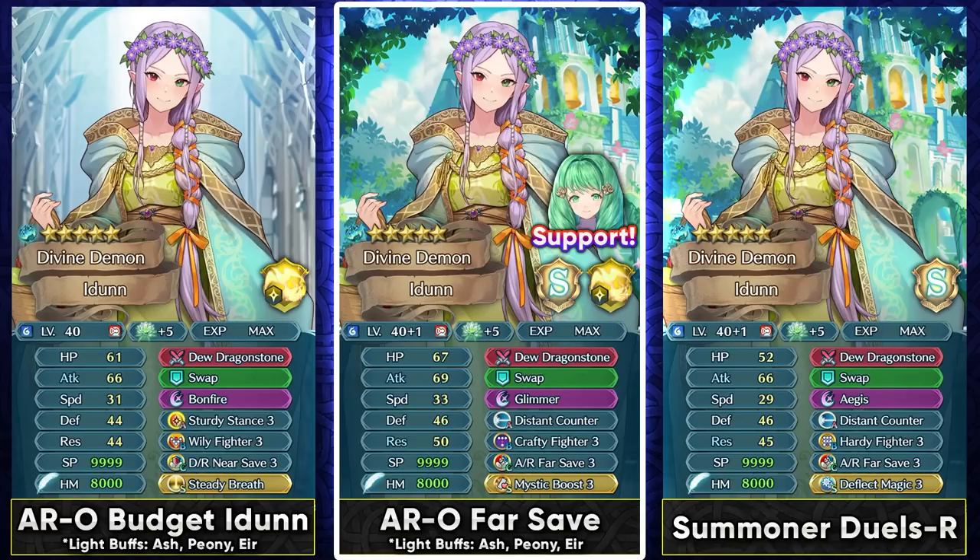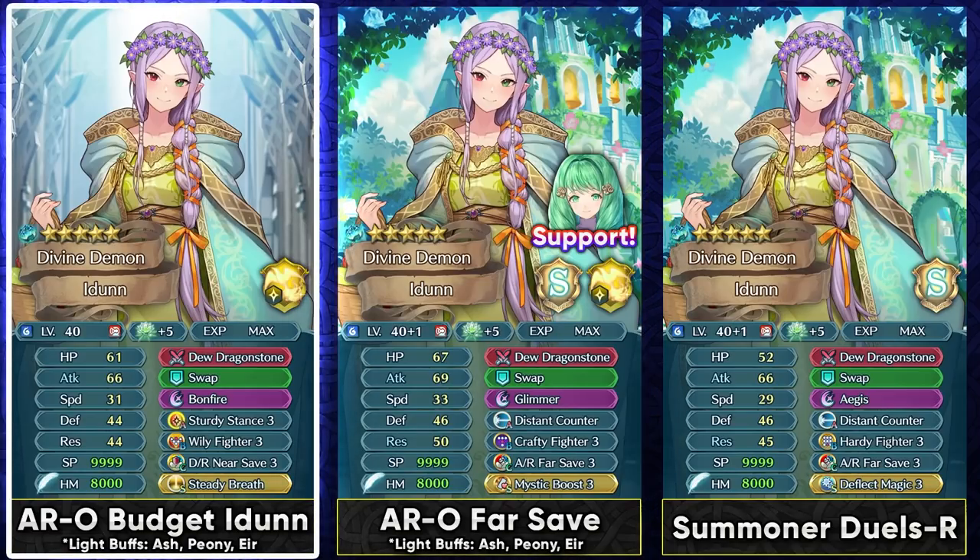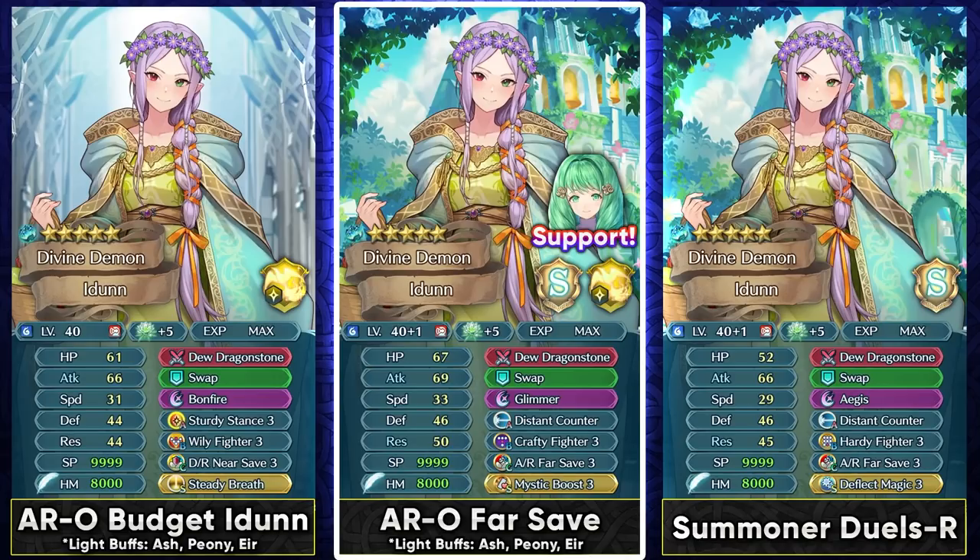You can also use her as a Distant Counter far save armor unit. She can run Crafty Fighter in her slot B to get a guard effect, since she is a slow tank and against units with null follow-up or auto follow-up and against brave weapon users, the guard effect is good to have. Because we're not running Steady Breath here, you can run Glimmer. Another reason Idun is a great far save unit is her adaptive damage on Dragon Breath, which helps get one-shots by targeting the lower defense of the enemy. For her Sacred Seal, Mystic Boost helps with self-sustain. She's an Ascended unit, so you can get a free Ascended asset — either an attack asset or a resistance asset, which has a super boon and is really nice for the far save build.